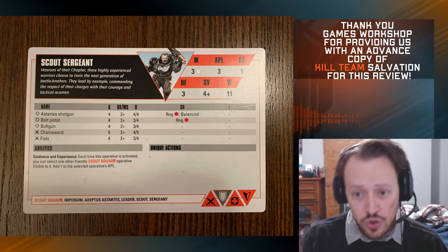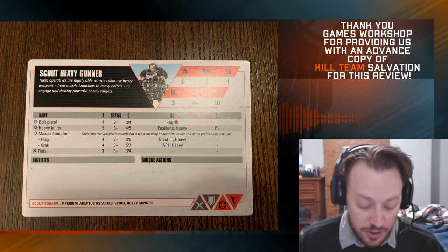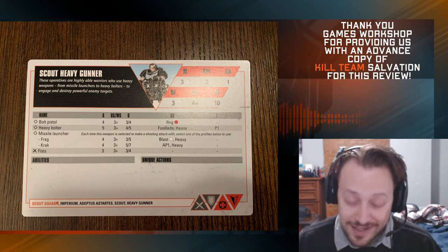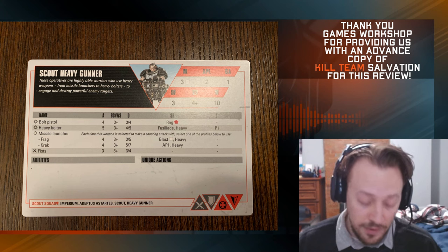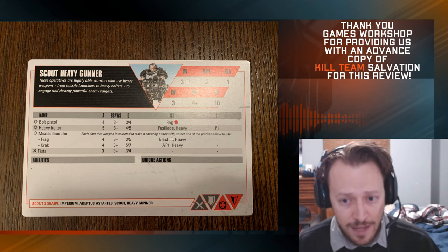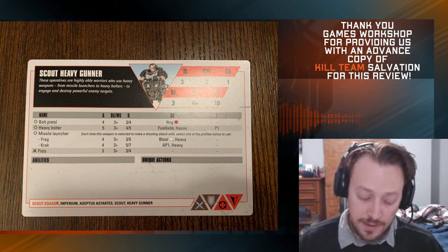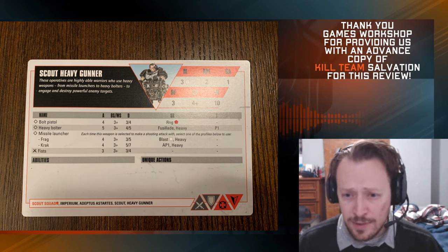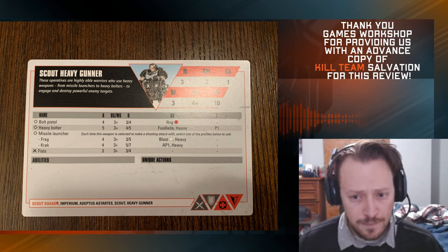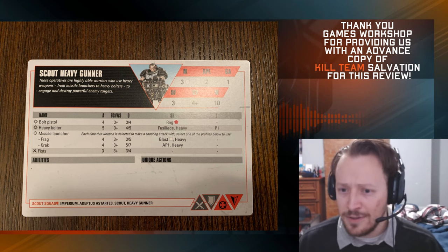Moving on to the Heavy Gunners — there are two you can take. I imagine you're going to always take both: the Missile Launcher and the Heavy Bolter. Honestly, not much to say — they're the same profile as any other Heavy Bolter or Missile Launcher, and the models are 2 APL. But the Heavy Bolter with Emboldened Aspirant, and maybe even double shooting with Astartes Training — really, really interesting.